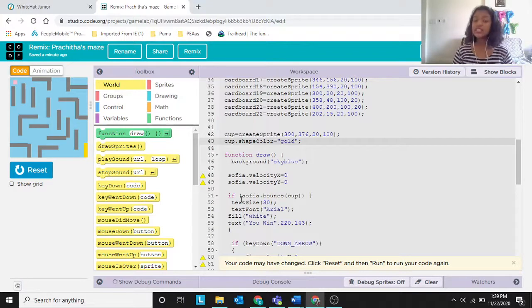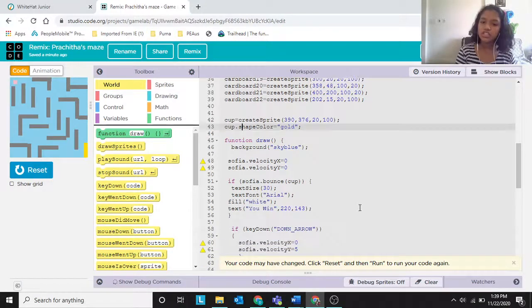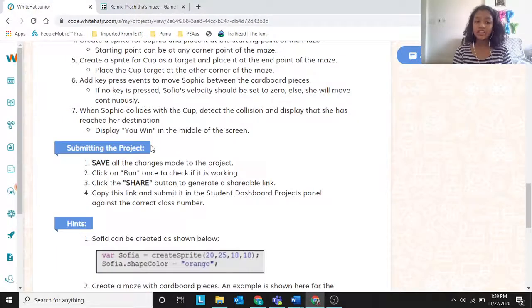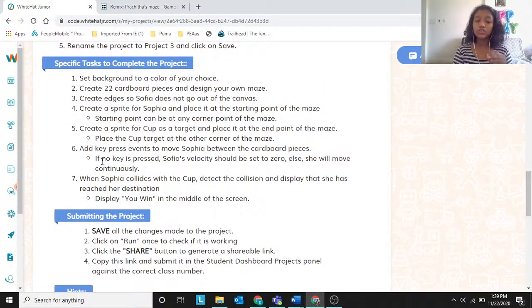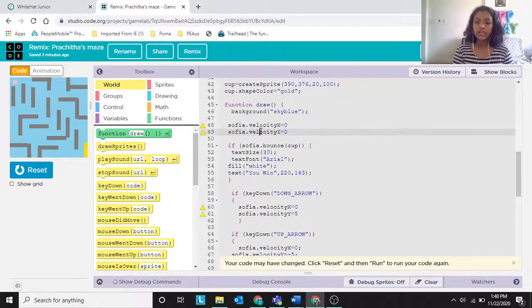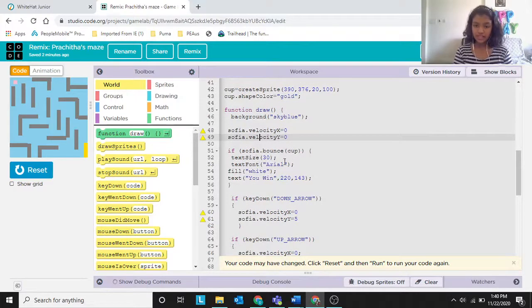We've now created cardboard pieces, placed Sophia and the cup. In the draw function, set the background to sky blue — or your color of choice. Then set Sophia.velocityX and Sophia.velocityY to zero. Without this, Sophia moves continuously even after you release the key, which we don't want.